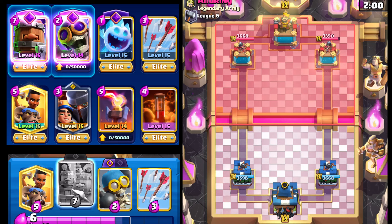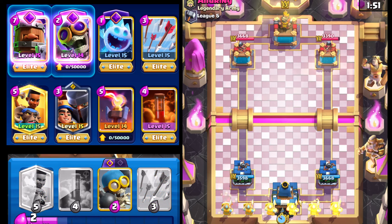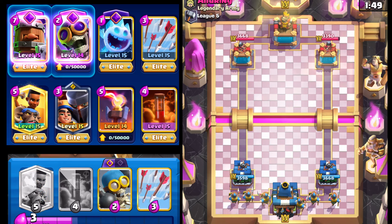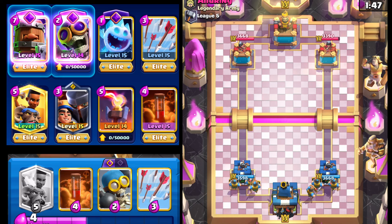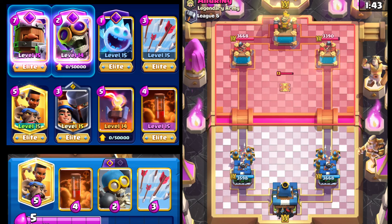We're going to have to be careful how we play this. I don't want to be giving a free King Tower activation unless we get really good value. Royal Recruits and Ram Rider push — going with Royal Recruits in the back. Even though Little Prince has been getting a lot of nerfs lately, I feel like it's still really solid.